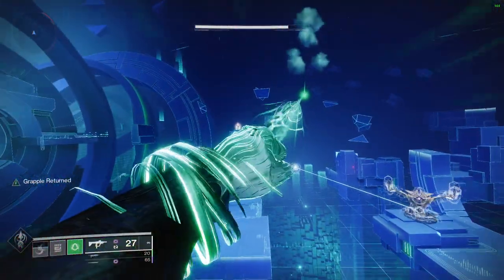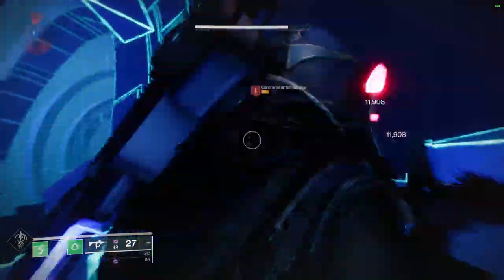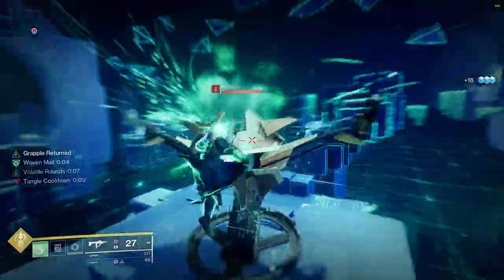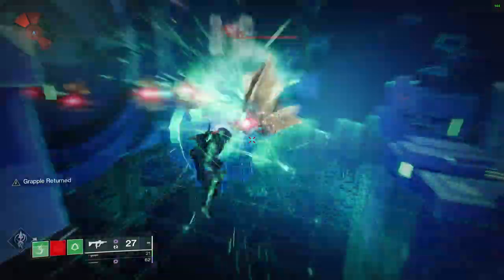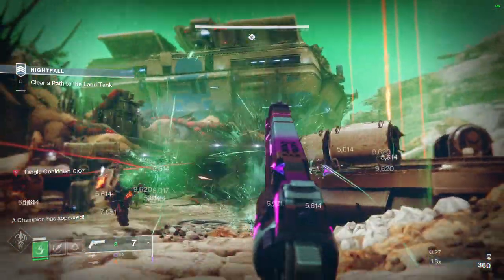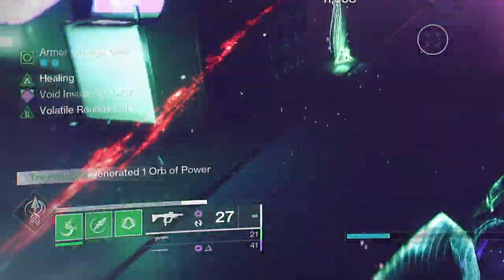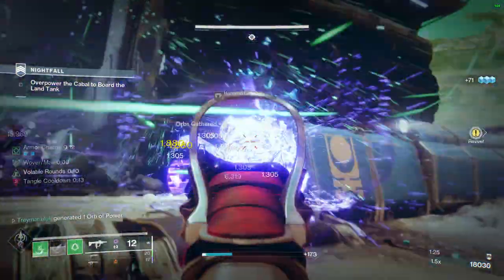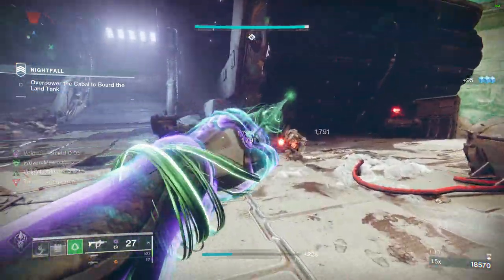Today I am going to show you how to master the new Strand subclass on your Hunter. Although this is a Hunter build, some of the things I will be showing today also apply to Warlocks and Titans. I am going to cover how Strand interacts with different buffs, debuffs and exotics — like being able to go invisible when destroying a tangle, how you can get an infinite amount of super energy from our combo, taking advantage of volatile rounds and overshields, as well as advanced tips and tricks to help you enjoy this subclass far more than you expected.